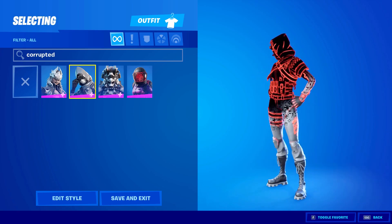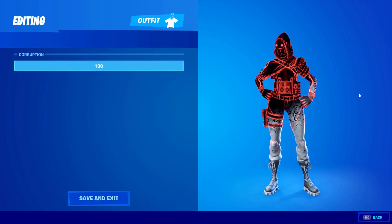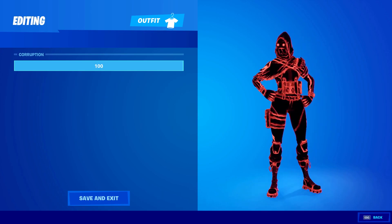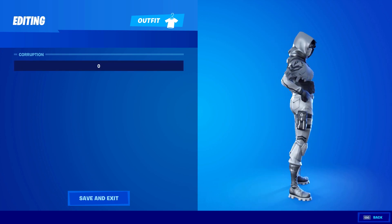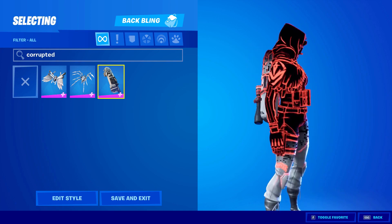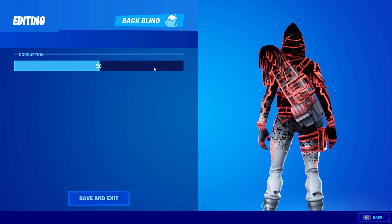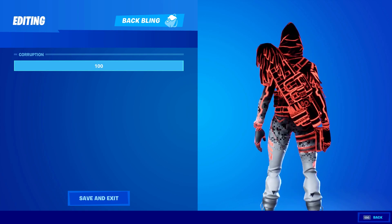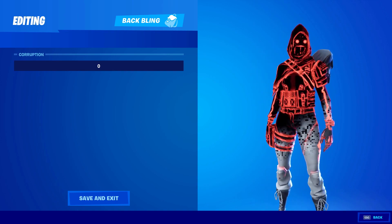The second skin we have is the Corrupted Insight skin, which is the sniper skin we've had in the past — I'm pretty sure it's orange and the male version is blue, or maybe the other way around. Once again you can change from 100 to 0. I think the Arachne skin is better only because the skin itself is a bit more detailed. This skin originally didn't have that much detail because it is a sniper girl, so I guess the detail is less than the spider skin. But you can change the back bling and the skin from 0 to 100 — super cool feature.